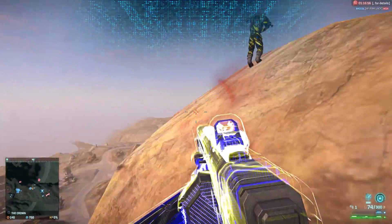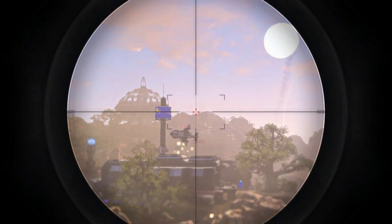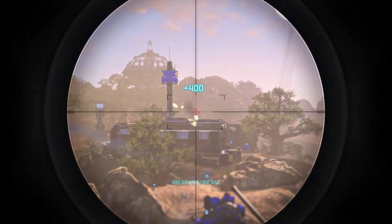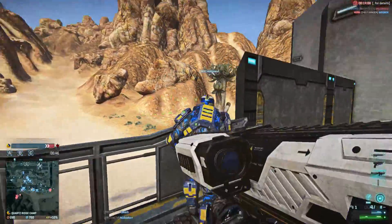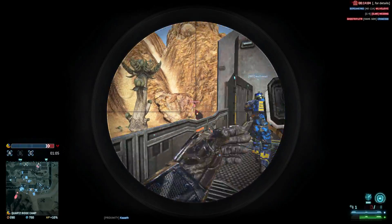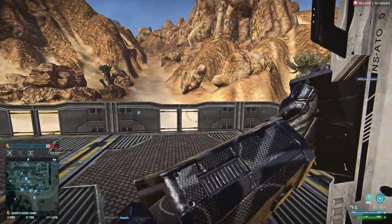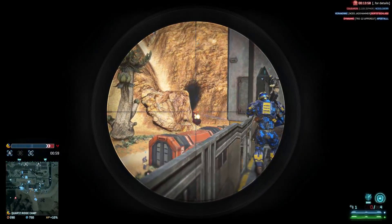I hope they'll change it — like remove the projectile drop or improve the tracking of the rockets. Right now with the guided mode it's very hard to land all 4 rockets. Usually it's like 2 or 3, and to hit all 4 the target needs to be very big or standing still. So you feel like you don't have a lot of ammo, and you run out very fast without having dealt that much damage.